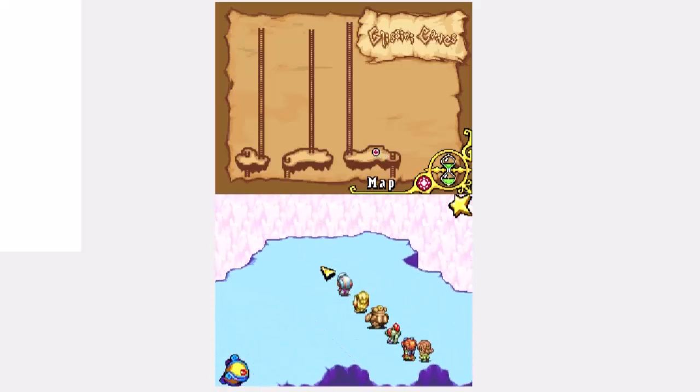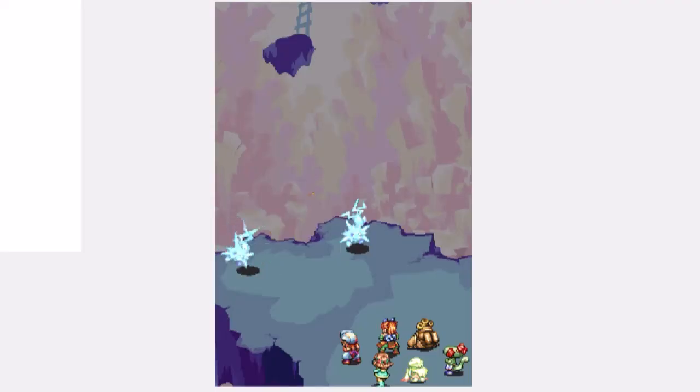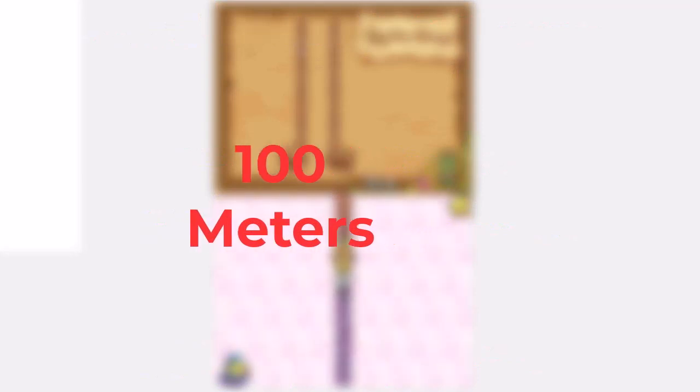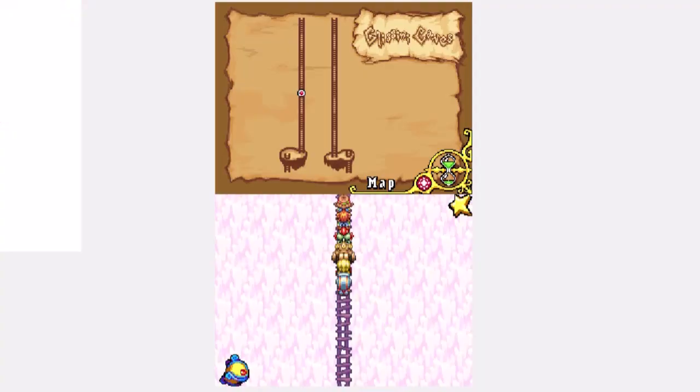What you see is what you get. 20 floors of constant enemy barrages that are not only some of the most difficult enemies you'll encounter up to this point, but separated by the longest ladders of all time. Yes, I'm aware you're going down 100 meters — that's 328.084 feet below the surface — but damn if it isn't the slowest thing in the game! This may take a while, so much so that this part of the dungeon is part of a two-parter. Here's the first part.